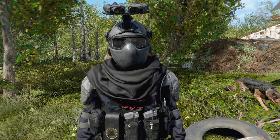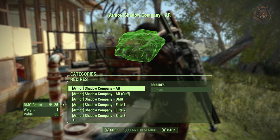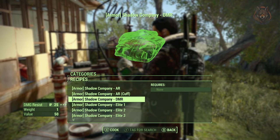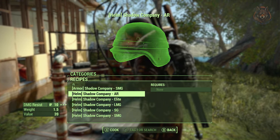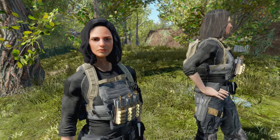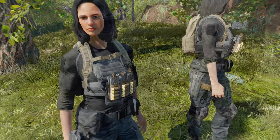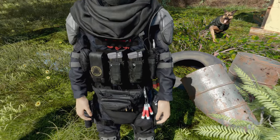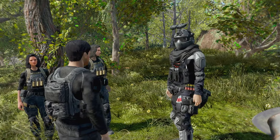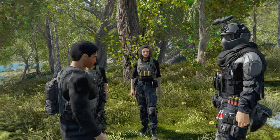The Modern Warfare 2022 Shadow Company Outfit Pack adds 9 Shadow Company armours from Call of Duty to the game. I really like the look of them for my character, and I've shown you some of the other ones on my followers. You can simply craft them at the camp station in the game. If you're wanting a more modern military style vibe, this is a great mod. The options are not huge, but I really like the way they look, and the file size isn't too big either.